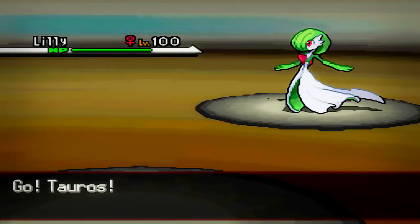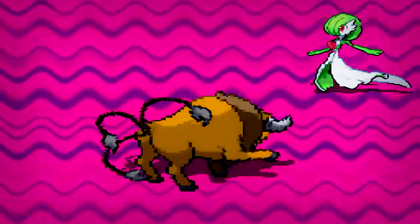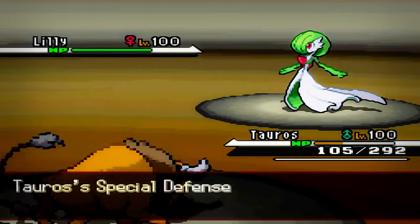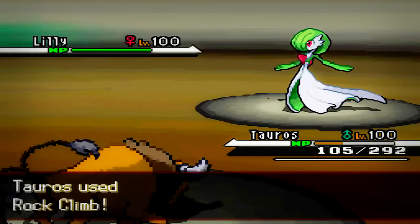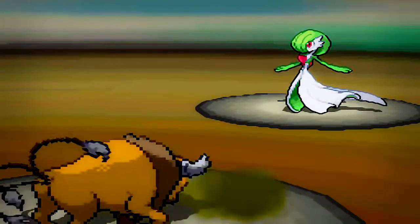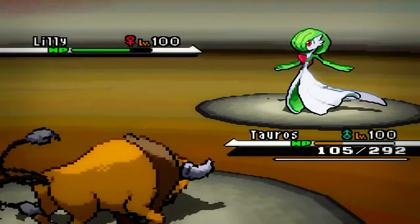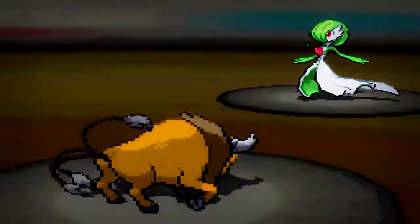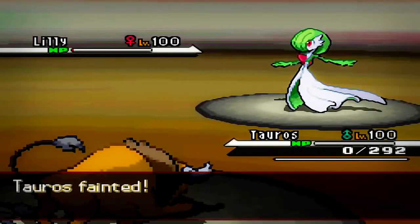So now I'm going to switch out into my Tauros, hoping he could live any of Gardevoir's attacks and then finish it off with maybe a Rock Climb. I go for the Rock Climb just to see how much it does, and the Gardevoir is going to survive with one HP left. That sucks because I just lost my Tauros and it didn't kill any Pokemon.